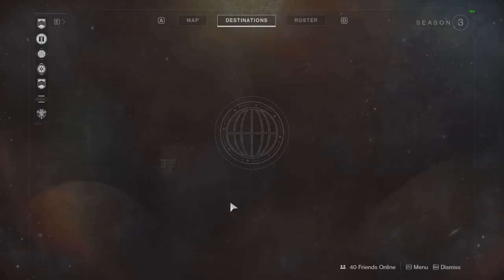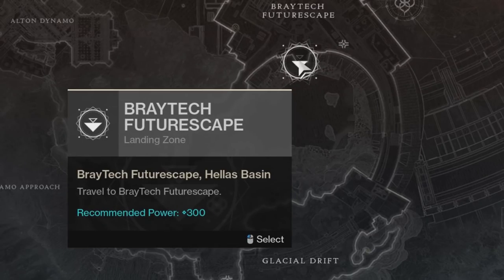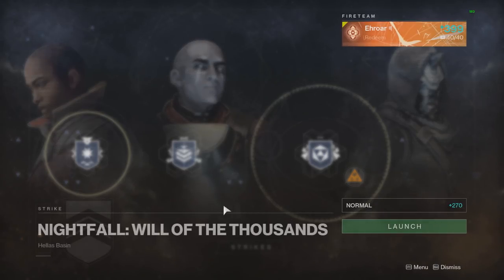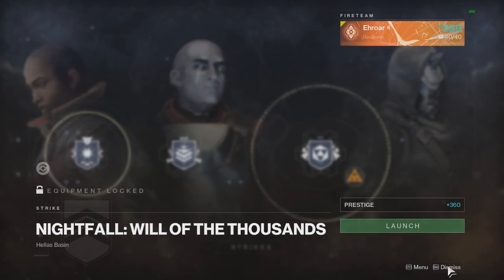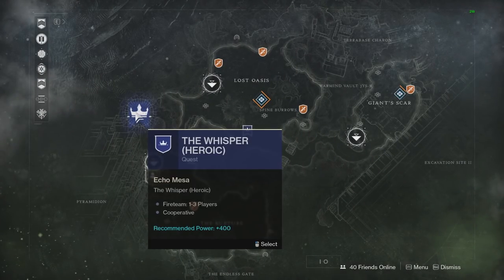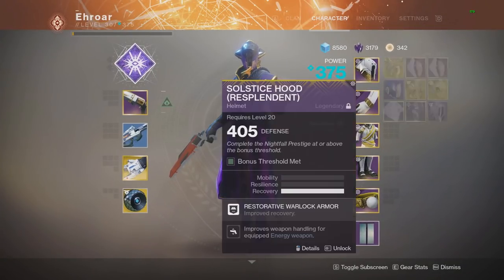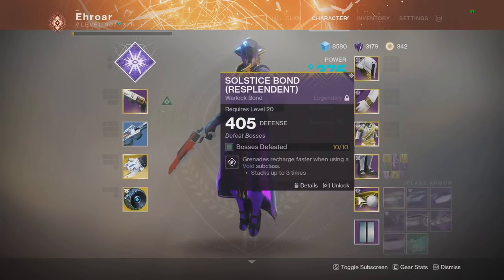If you're 300 light and you're doing an activity that's 300 light, the game sees you as being right on level. Everything is always compared back to the level of the activity you're playing, no matter what it is. So a 300 power level weapon will act differently in the 270 nightfall compared to the 360 nightfall — in one scenario it's 30 light above, and in the other it's 60 light below. The entire video, we'll be comparing relative to the activity.